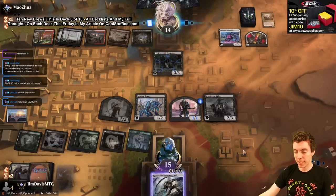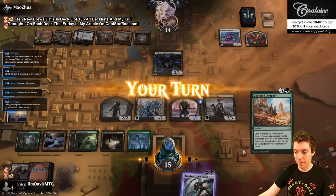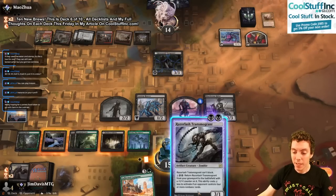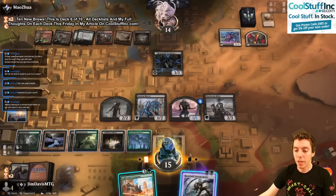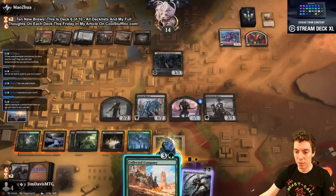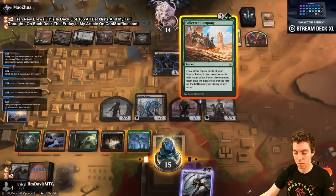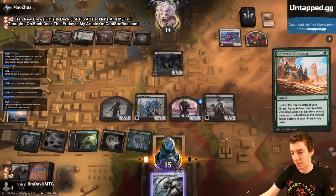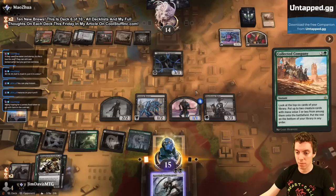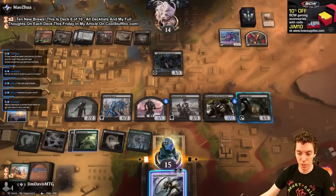That's a 3/3 — I gotta stymie the beats here a little bit. We draw Collected Company! Oh boy, we want to use this. They play a land — now I can do both! The question is: do I use this in combat or just wait another turn? I don't want to go to night. Let's cast it now. We hit Champion and Crypt Breaker — awesome. Not great to hit two one-drops but both of them are great.